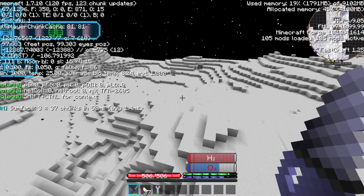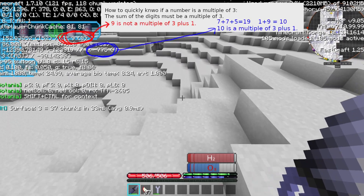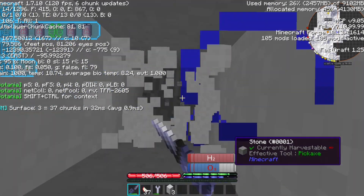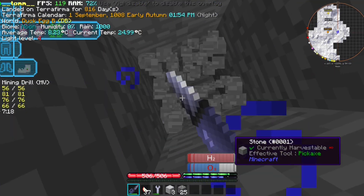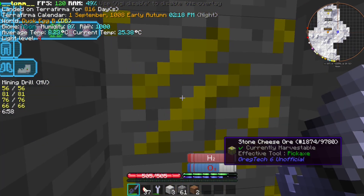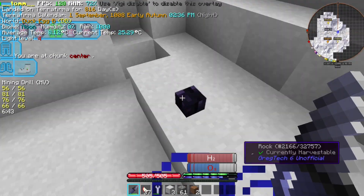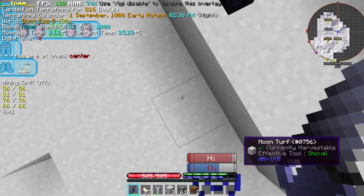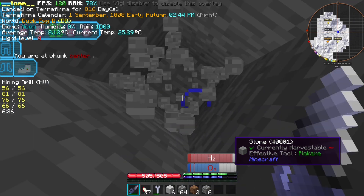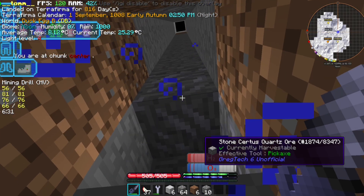Meanwhile, on Duck Egg B, ores spawn exactly like on GTNH, which means a vein spawns centered in each chunk whose absolute coordinates are multiples of 3 plus 1. As expected, by digging at these coordinates we found one useless ore. We move by 3 chunks and can already know what to expect by the rocks on the surface. We must be careful not to let this stealthy mineral escape — it will be really useful later on.